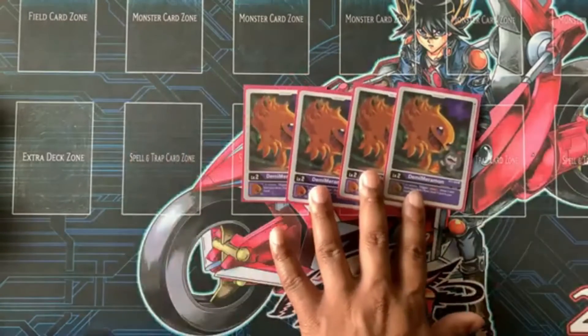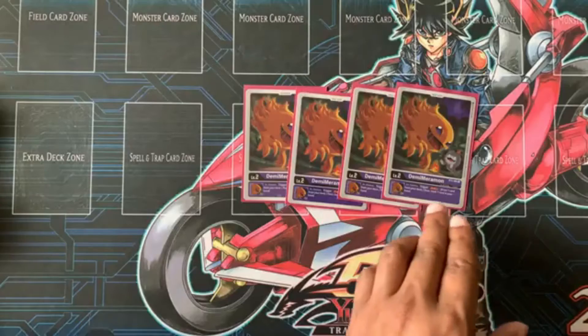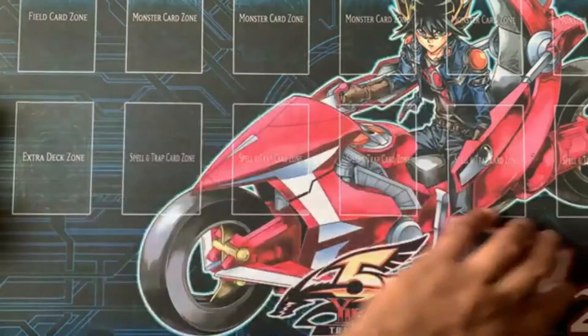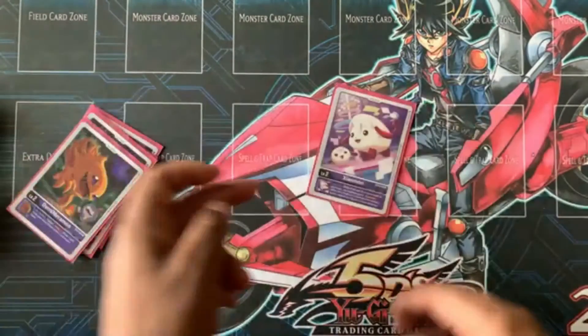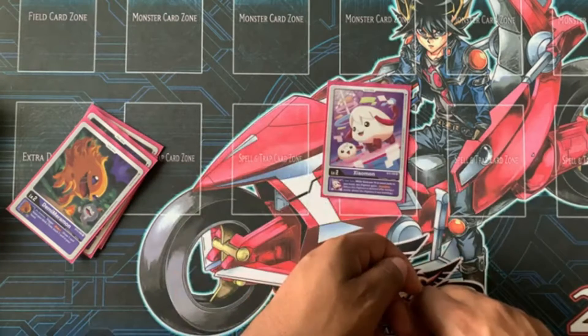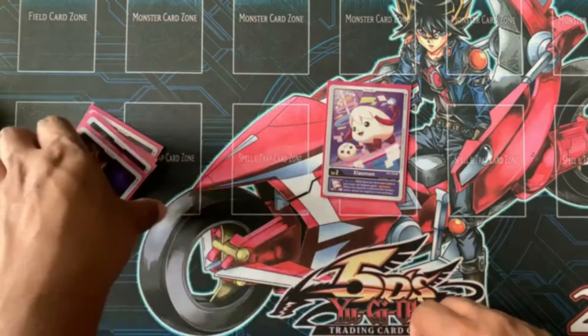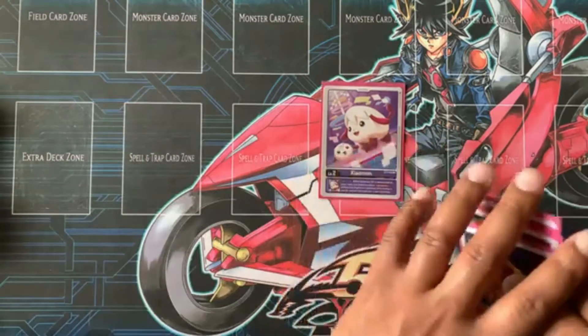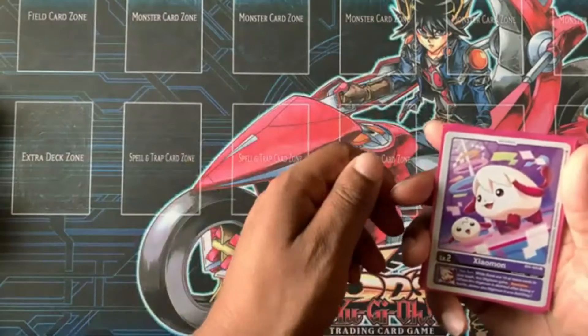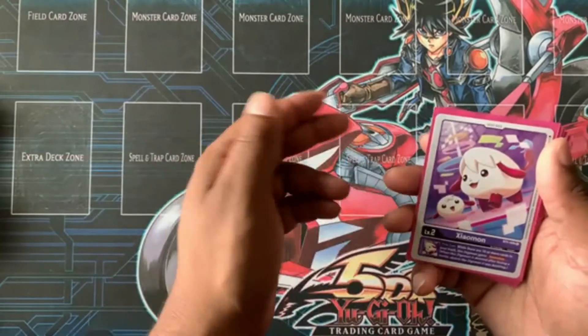Starting with the eggs: four Demi-Meramon — trigger, draw one on the restand, then trash one right after. And one Salamon — basically on your turn, while there are ten or more cards in your trash, this Digimon gains Retaliation. Retaliation means if it's deleted from losing a battle, delete that Digimon.